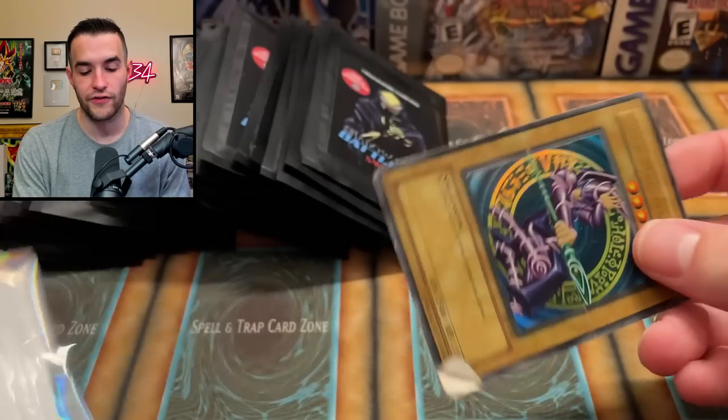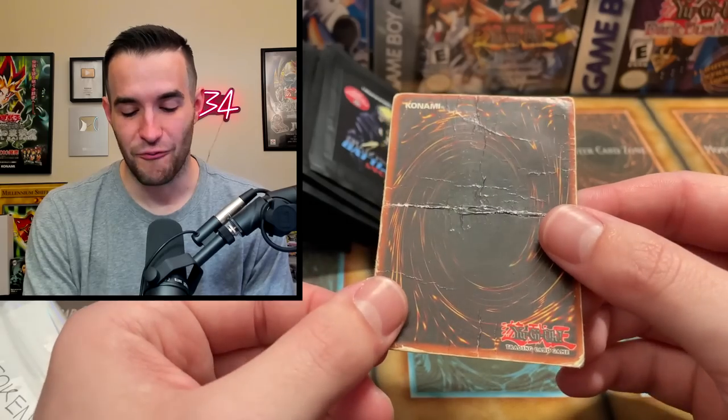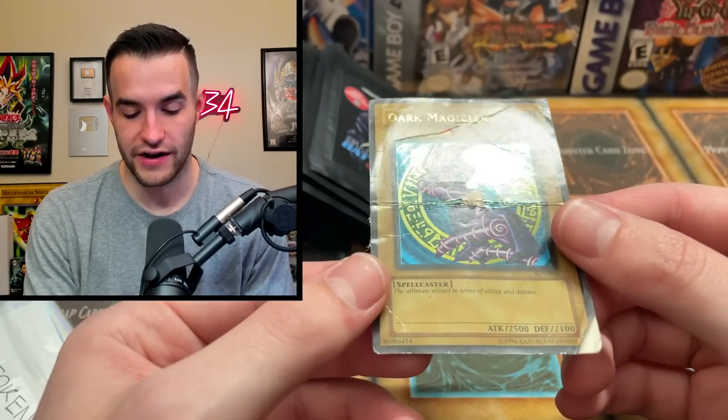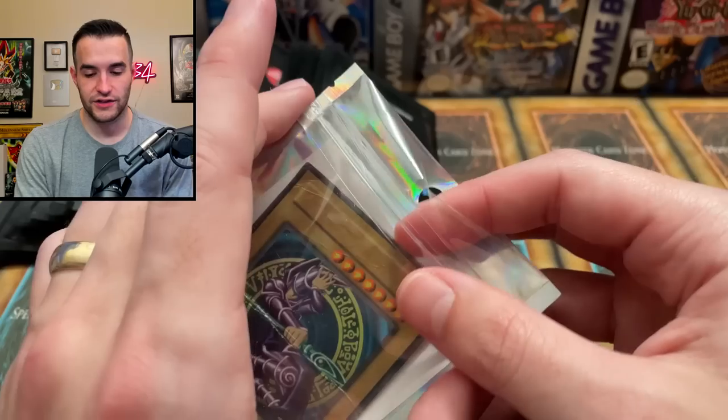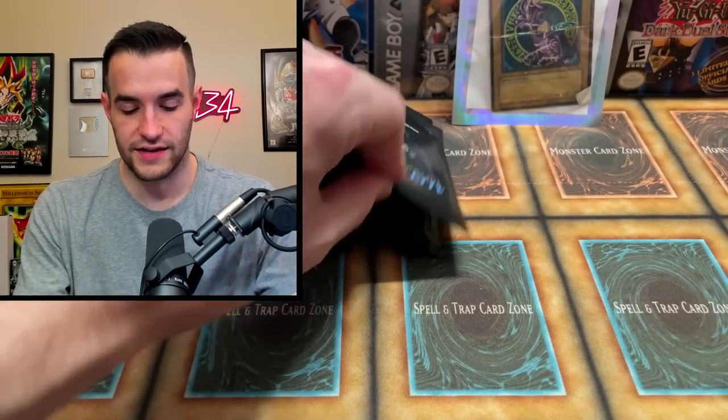Inside the token of good luck we have a Dark Magician - in washing machine condition. Very nice. All right, let's save that and put it back there for a little bit of luck. That's a beautiful corner - that's definitely a PSA 10.